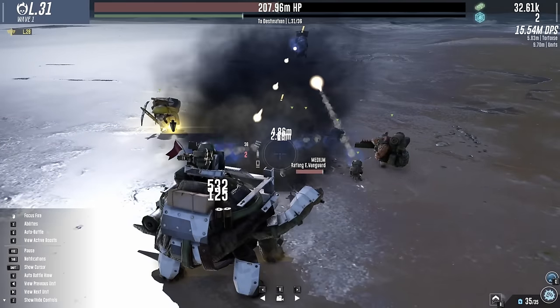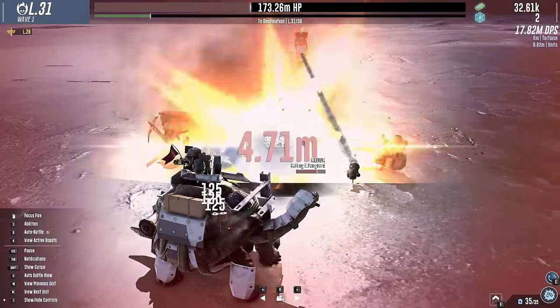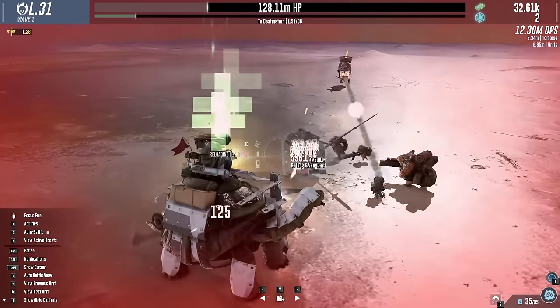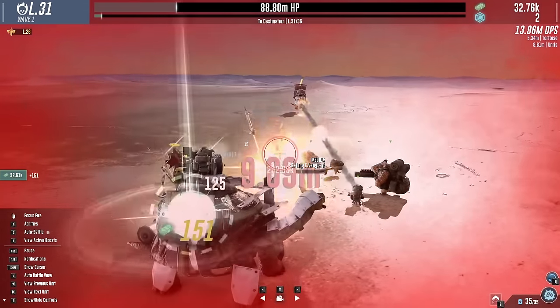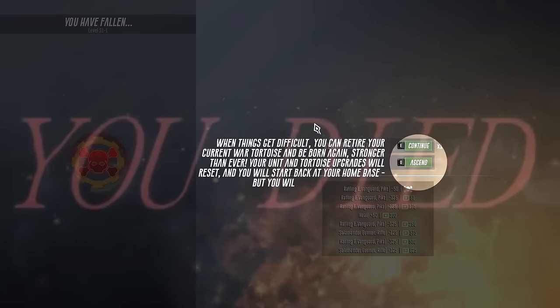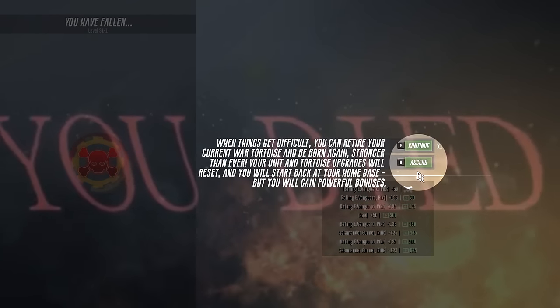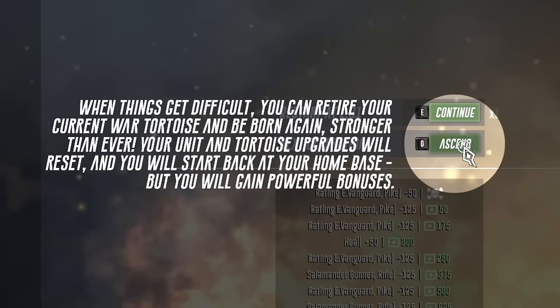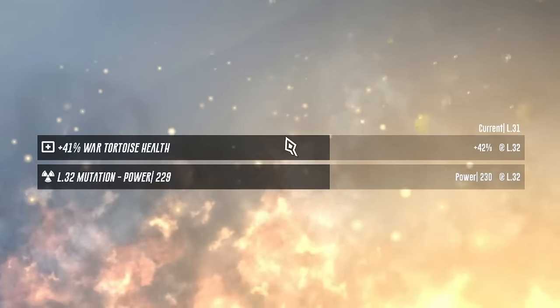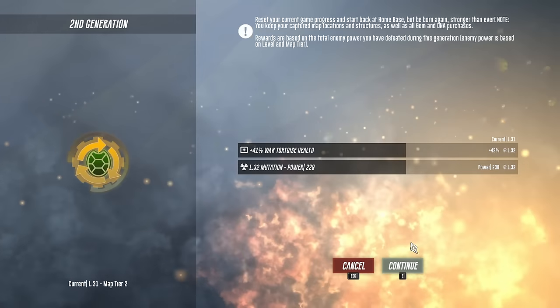That commando just eviscerated that armor. I am hurting so super bad. Our tortoise went down - but we can ascend! Our tortoise will be born again stronger than ever. That gave us a 42% increase to our health and 230 to our power.